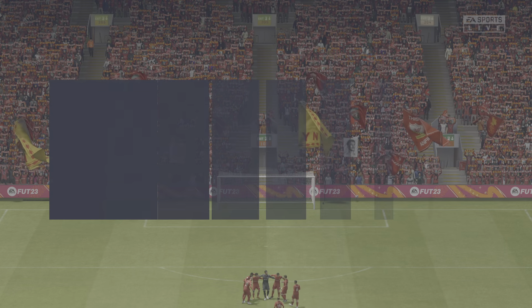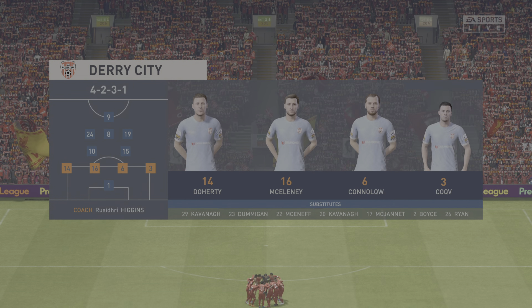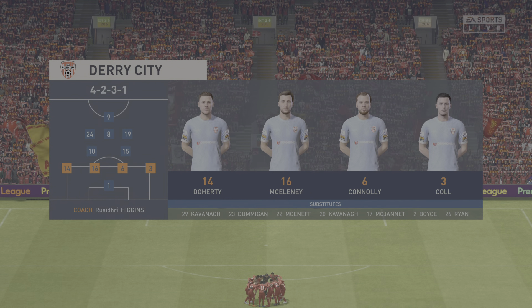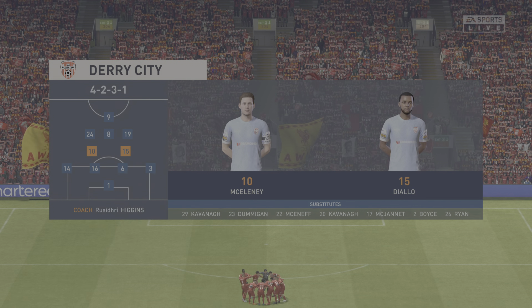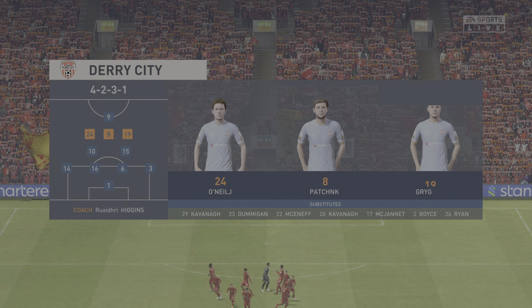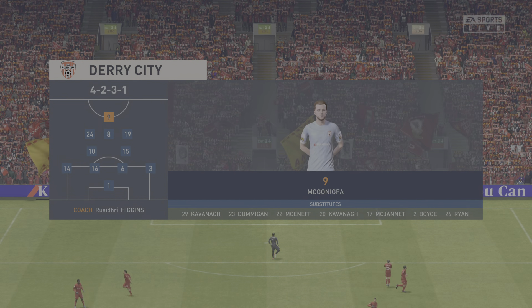This is the line-up for the visitors today. They're starting with an attacking 4-5-1 formation, with three players in advance of two holding midfielders. But it's important that the wide players come infield to join the centre-forward at the right time. Thiago and number 11, Mohamed Salah.